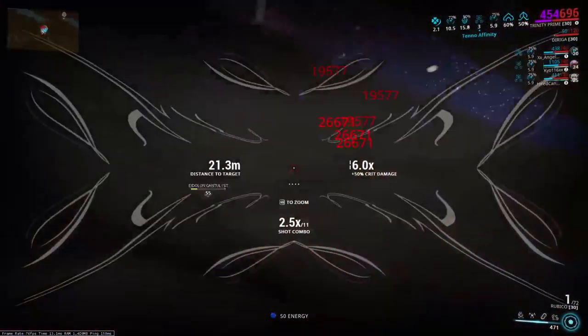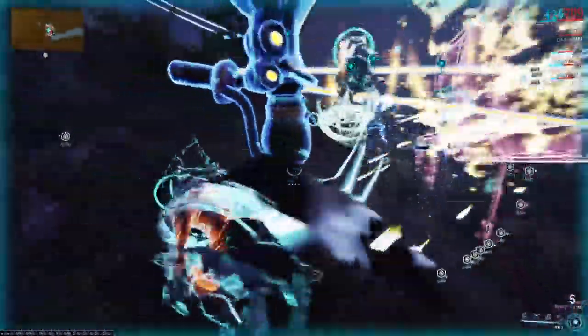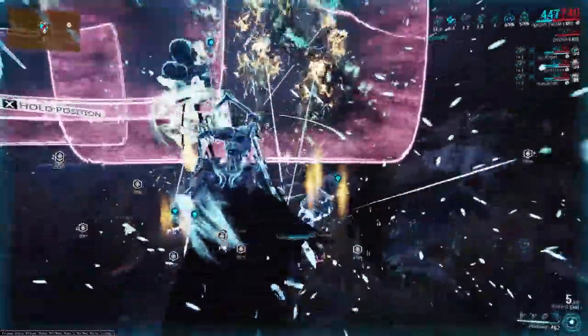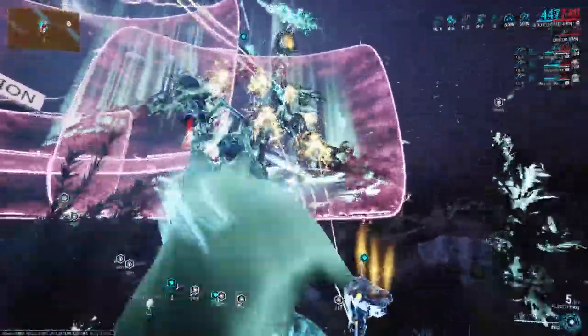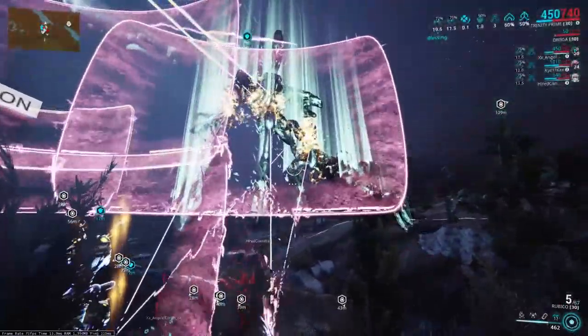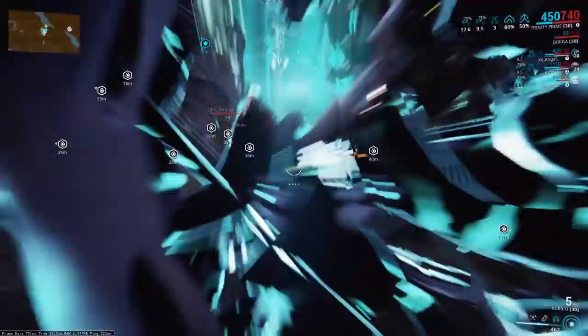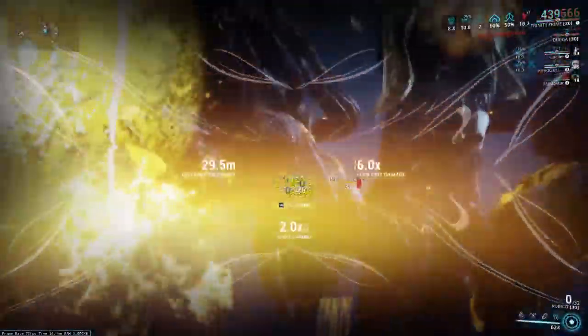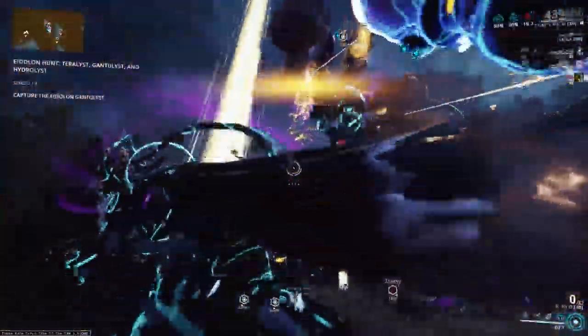Now you have to capture the Gauntalist. This is important, as you cannot spawn the final Eidolon without capturing this one. Unlike the Terralist, he requires three lures to capture, not two, because the Gauntalist has six weak spots instead of four. The new weak spots are his collarbones — you'll have to shoot them there; they kind of glow, though they're not too obvious.